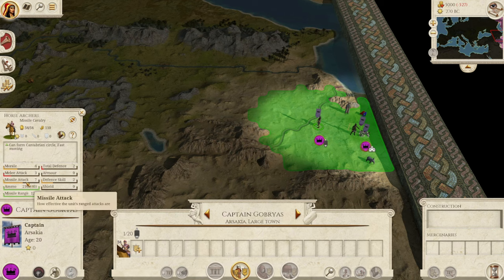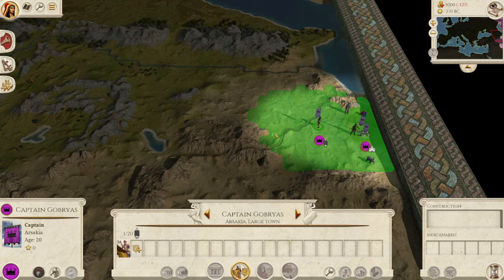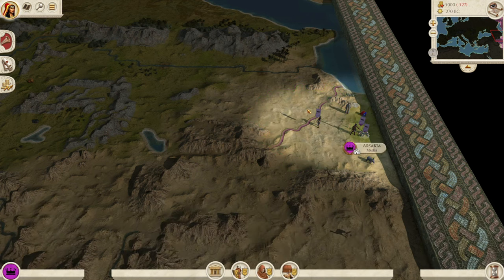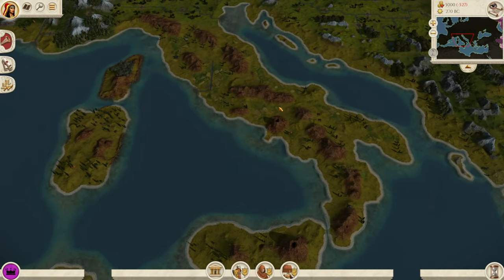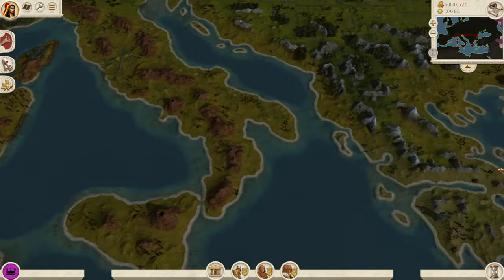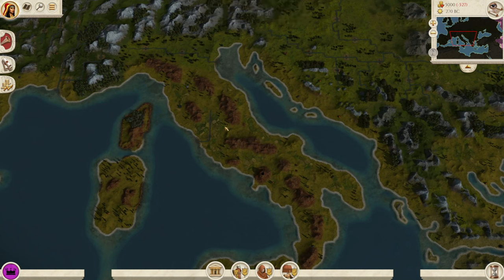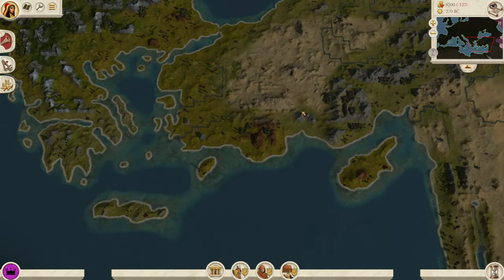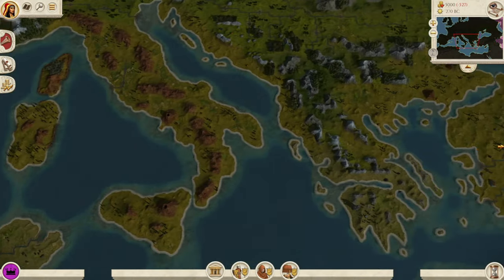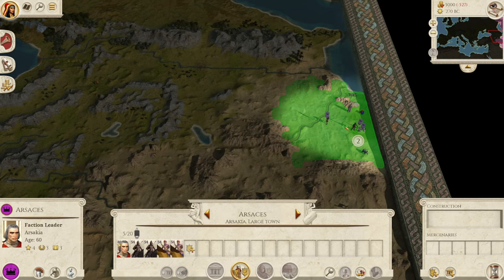Even if you lose a few in a battle, you'll very likely be able to retrain them close by, which really sets them apart. A full stack of experienced horse archers can take down a post-Marian Roman army with good armor — it is ridiculous. By the time you've reached Rome as Parthia, depending on how aggressively you play, your stacks should have decent experience from fighting Egypt, Anatolia, and Greece. Check the Parthia campaign and my Scipii campaign in the description below.